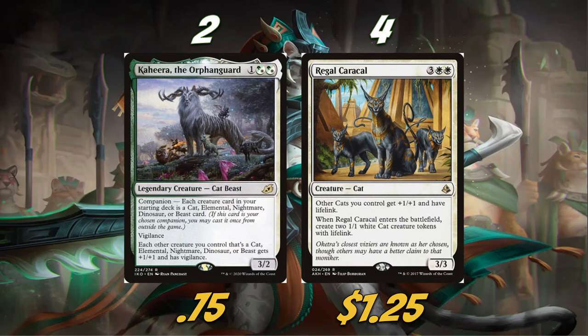We're playing two Kaheera, the Orphanguard, and yes, we are playing it as a companion. It's one of the companions you can also play in your main deck, because each creature card just has to be a cat, elemental, nightmare, dinosaur, or beast. Since we're playing all cats, it's not a problem. It's a 3/2 with Vigilance and gives our other cats +1/+1 and Vigilance. Definitely a big fan of Kaheera in the deck.